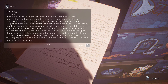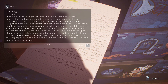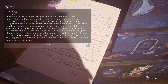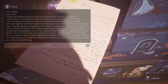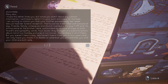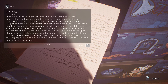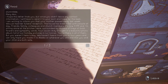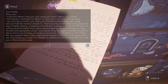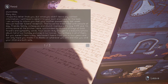May 1996. 'Marian, I hope this letter finds you, but since you didn't leave any contact information I'll have to send it to your aunt. I'm writing to inform you that your mother passed away last week — just had her funeral reception. The house has been filled with people all day: friends, family, colleagues, and church members. It's now 11 PM and I'm sitting alone at the kitchen table surrounded by dozens of trays of food, flowers, and sympathy cards. Cousin Addy brought in a beautiful photo album full of our holiday pictures in La Conner. You're there in all of them, but you weren't here today. We haven't heard from you in four years and can only hope you made it to Alaska, or wherever you are, and that you and your child are both safe.'